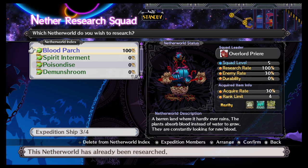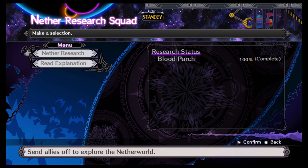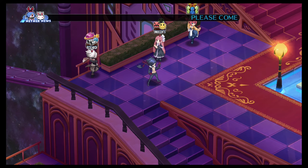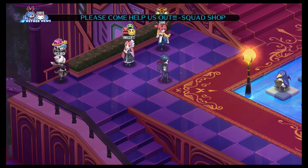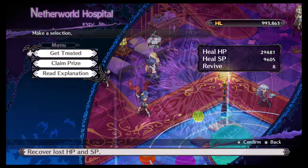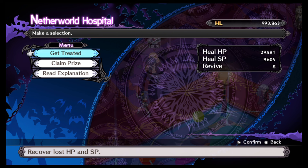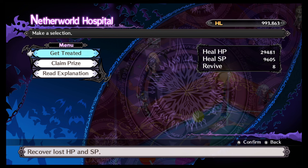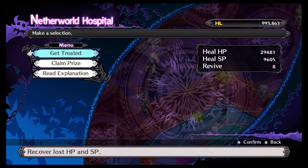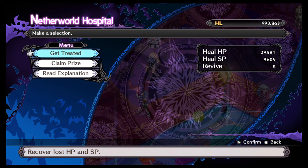Before I start diving into this, there should be a warning. If you send out characters, they have a chance of dying. If you go to your hospital and look at revive, that tells you how many times you've revived somebody. If you go over 50 before beating the game, it will change the ending. So be aware of that.